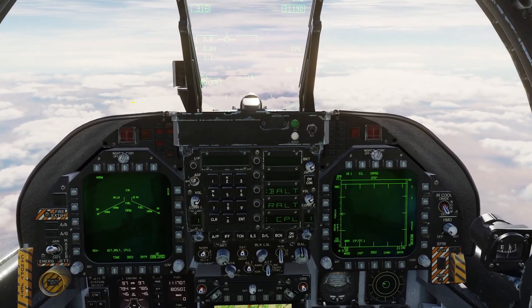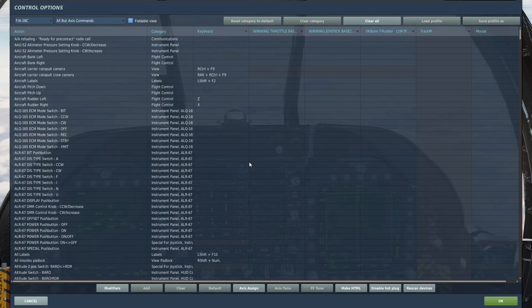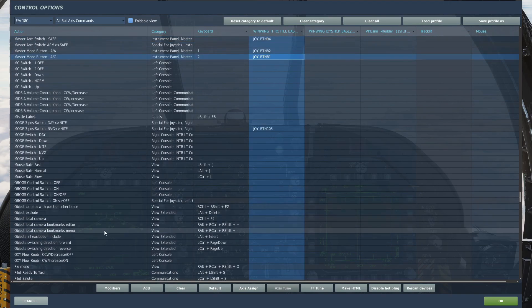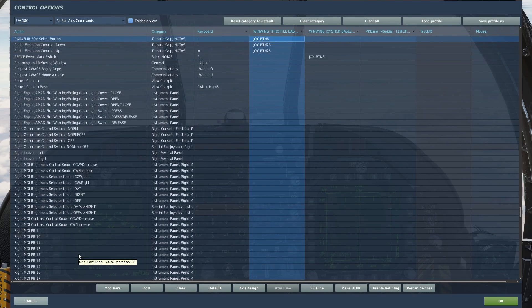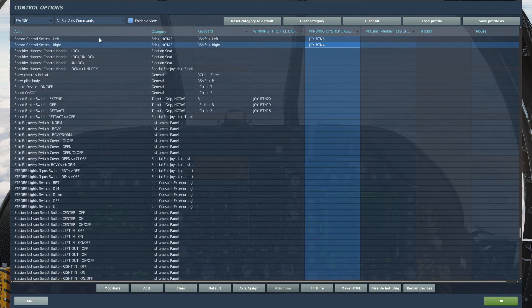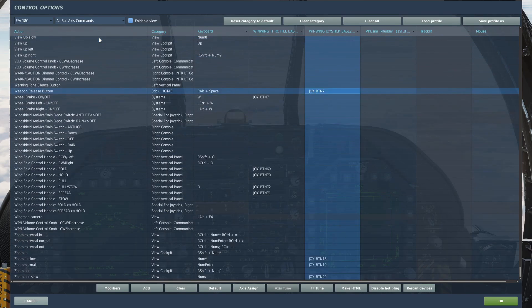We'll just come out of pause here. First thing you want to do — we'll go through controls — air-to-ground master mode. You can also default it to two on your keyboard, or just press the button in the cockpit itself. We are going to need RAID slash FLIR field of view select to select our target. We might need cage on cage, and sensor control switch left and right. And we also are going to need the weapon release button.